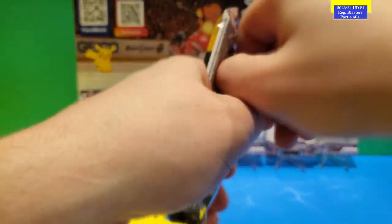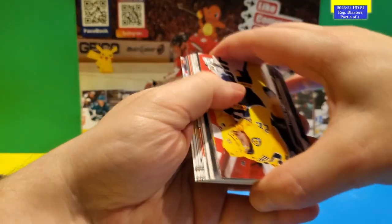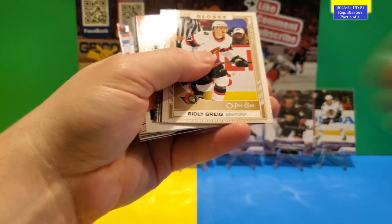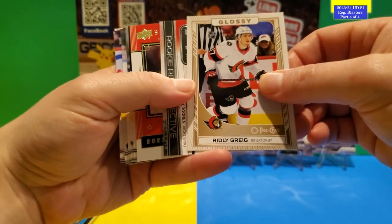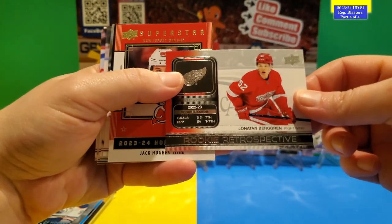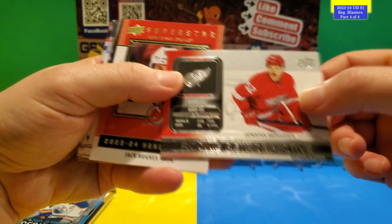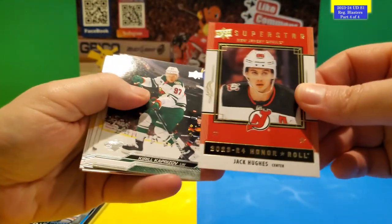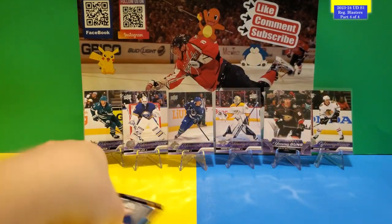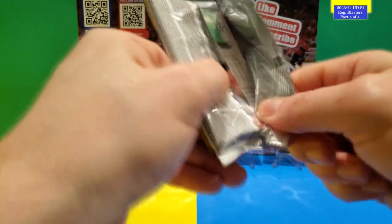Let's hope there's another Young Gun in these last two packs of the third box. No Young Gun in this one — all base. Looking through just in case. Ridley Greig Glossy O Peachy, Rookie Retrospective of Jonathan Berggren, Jack Hughes Superstar Honor Roll. All base. This is the last pack of the last box.